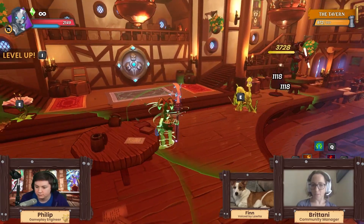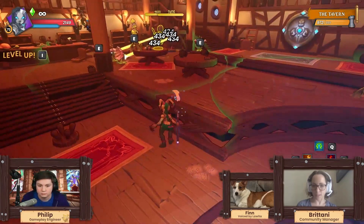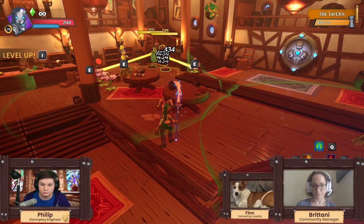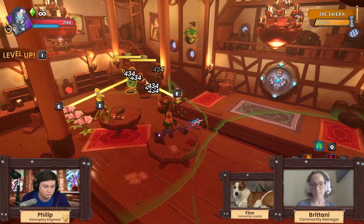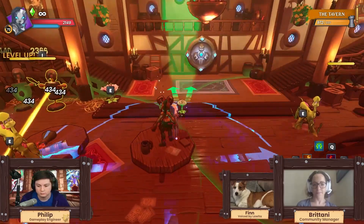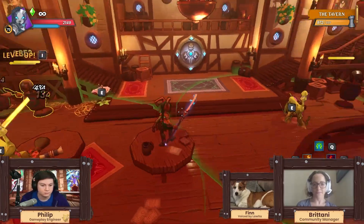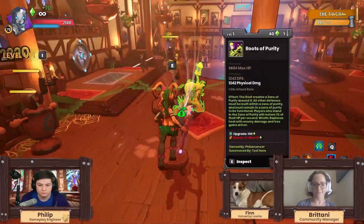There are questions about if someone else activates Wrath Mode, how does that work for other people's tower placements. There are still some technical hurdles to work through, so no real comment on that yet. It would be something cool but the feasibility is the question — so maybe is what I'll leave it at.